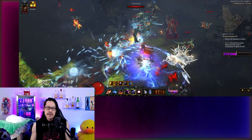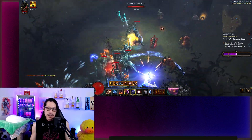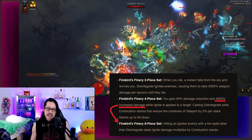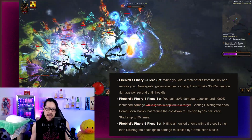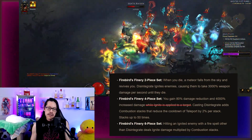I'm pretty sure combining the different set bonuses wasn't intended and most likely it will be changed. It can be fixed by moving the 4000% increased damage to the 6-piece bonus while making the damage only apply to ignite. The ignite requirement on the 4-piece can also be removed to fix the bug with the damage reduction falling off when using a potion or leveling.